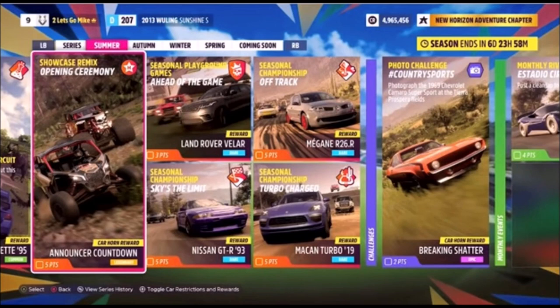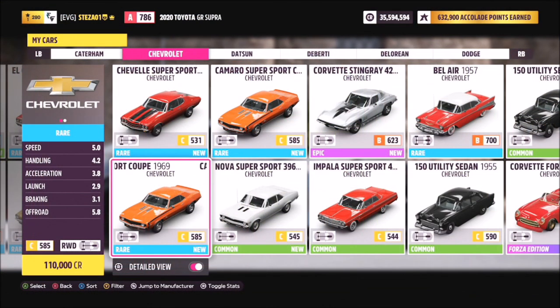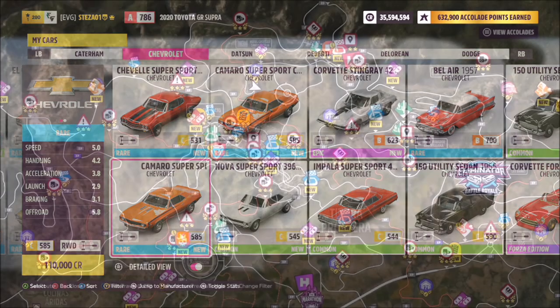So this photo challenge, called Country Sports, wants you to photograph the 1969 Chevrolet Camaro Supersport at the Tierra Prospera Fields. First of all you want to pick out your car - the 1969 Camaro Supersport Coupe - which can be picked up for 110,000 credits in the auto show.